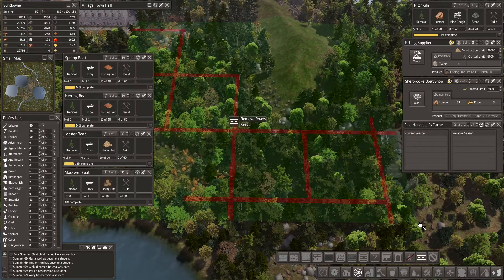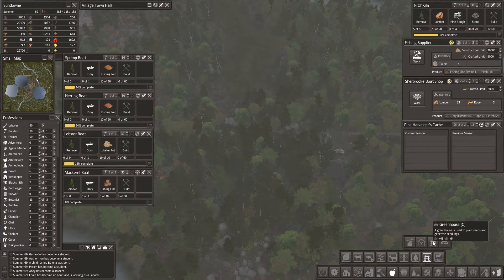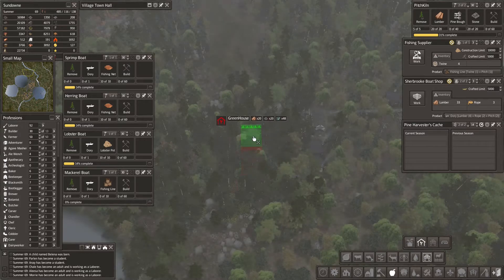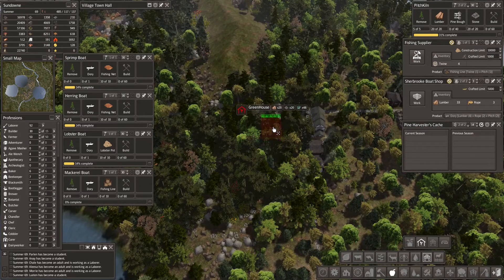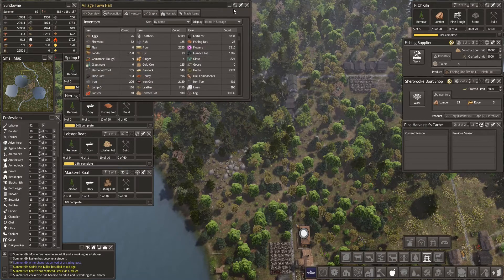Let's actually build greenhouses here — six of them. That should create a lot of wheat for us. Let's rotate and build three more right there. Should have plenty of glass — 800 glass, no problem.